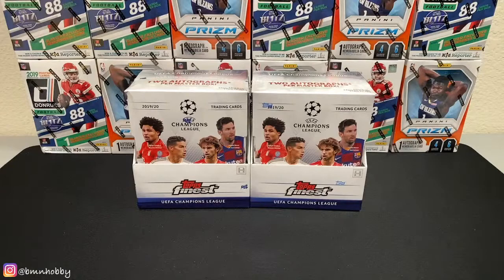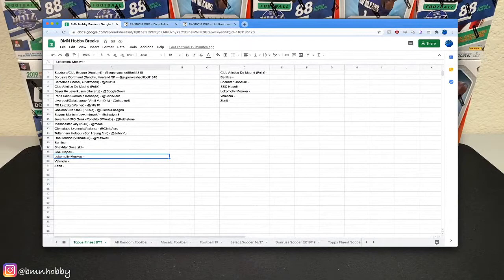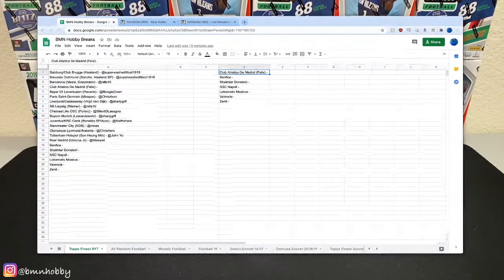We're doing two boxes, four mini boxes, so four autos — should be pretty fun. So our filler is going; I'll go ahead and get started. This is our sheet. I think everyone has a team next to their name. I'll sort it alphabetically after we're done. I believe this is the order of the teams we have. These lower-end teams all have some sort of auto or hit in the box at least, so there's actually a pretty good chance you hit something. And obviously for Madrid, I'd like to go with Felix — that's the top one.